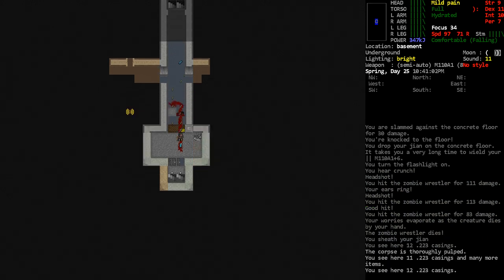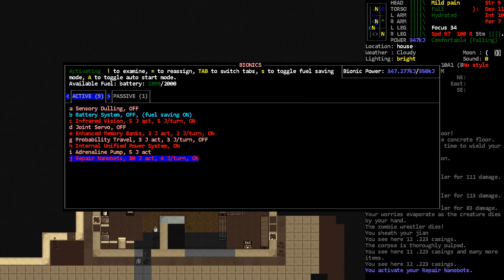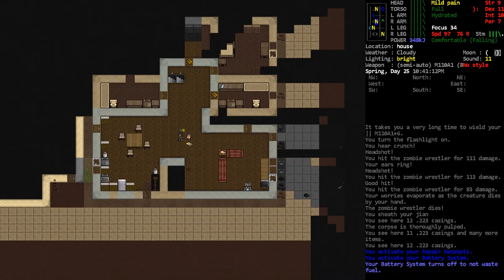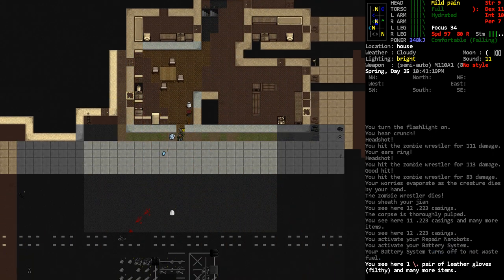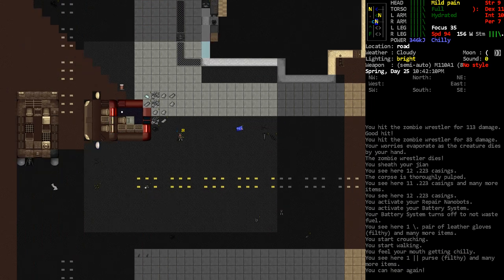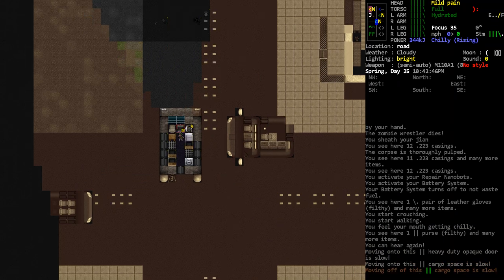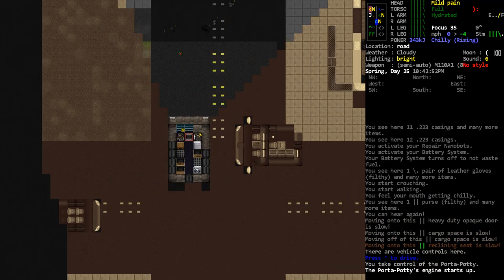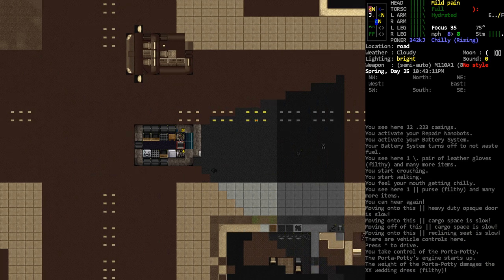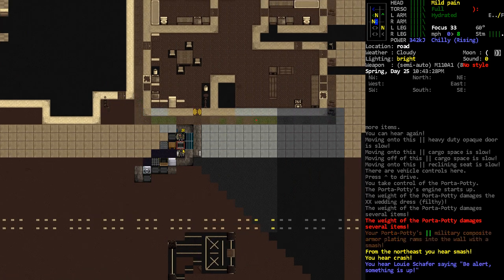Sounds like there's something over there to the side. Let's come up for a little bit. Repair nanobots — definitely want that back on. We should turn that on as well because we're gonna need it. I'm just gonna repair our gear just a little bit, not a whole lot. That wrestler actually hit us pretty hard. Maybe we could drive the car up a little bit closer while we're healing up and get a tailoring kit out. I'm actually not even going to turn on our headlights because we've got our flashlight.